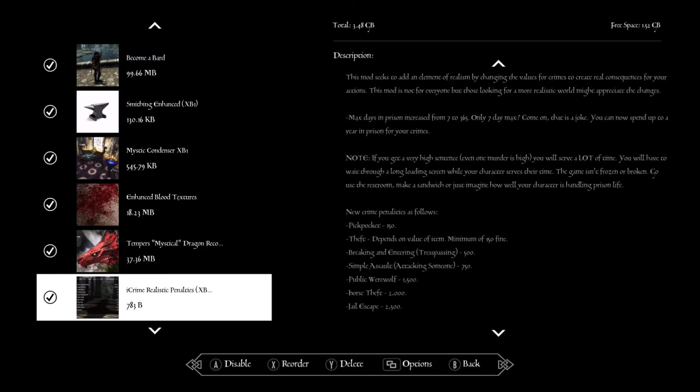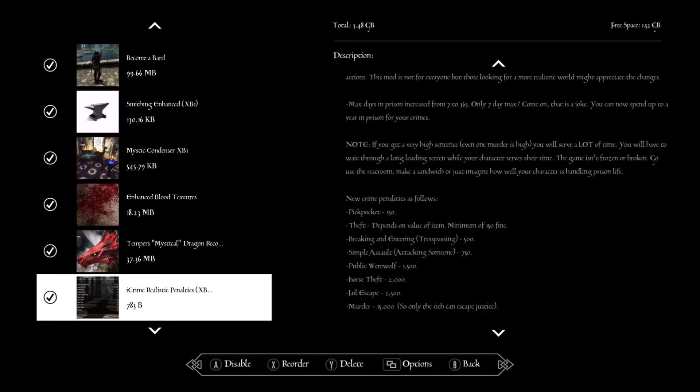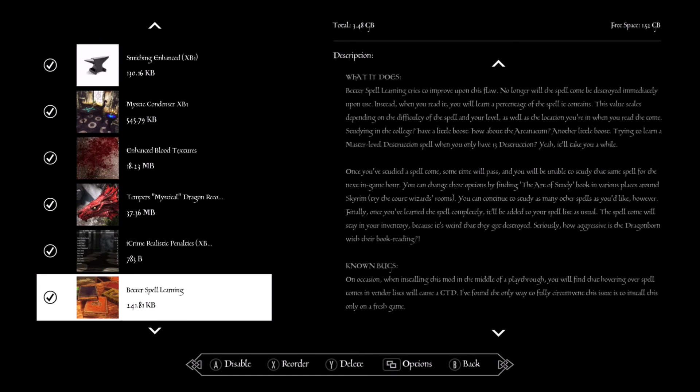For example: pickpocketing is 150 gold, breaking and entering is 500 gold, simple assault is 750 gold, and so on. Better Spell Learning — in order to learn a spell, instead of just flipping open a book once, you actually have to open it a couple of times and slowly learn it to actually know the spell.